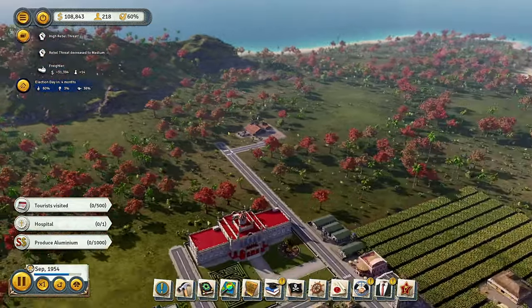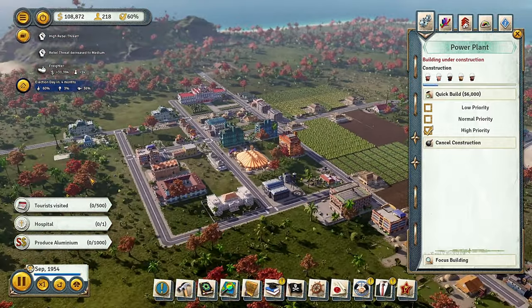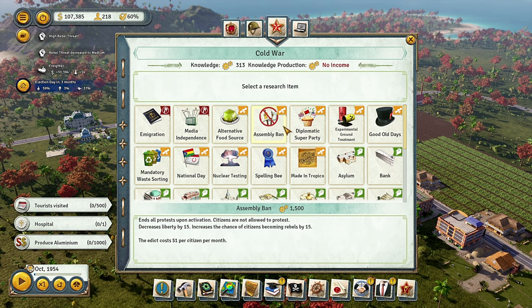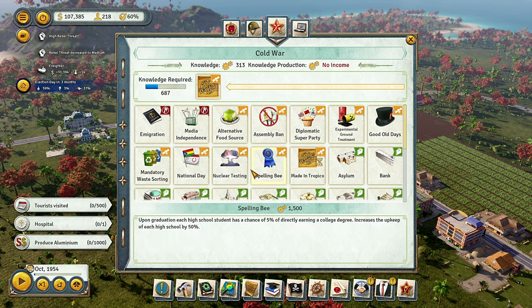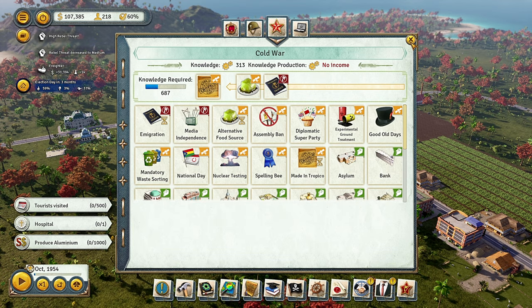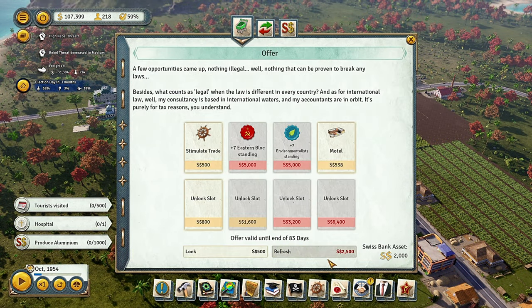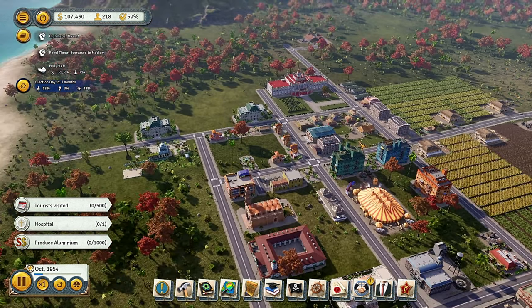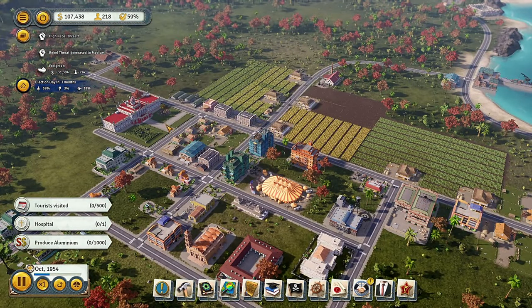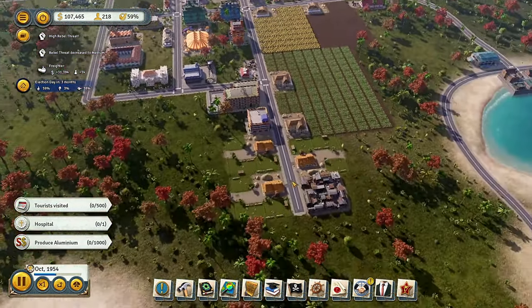Here comes the ship. I'm going to vote freely and take the risk on the election — it's a pretty close one. The power plant is still being built, it's a big building. I'm going to go ahead with Made in Tropico first, then alternative food source and immigration — starting with these simple ones. They're still getting researched since we have the research going.